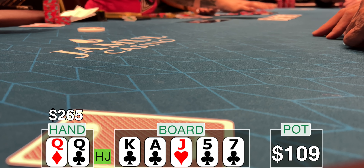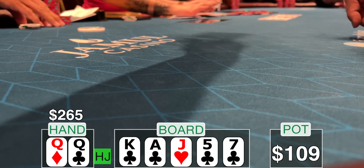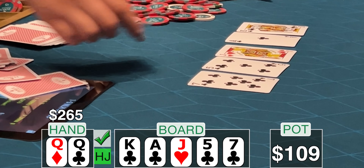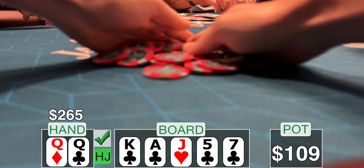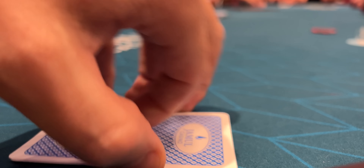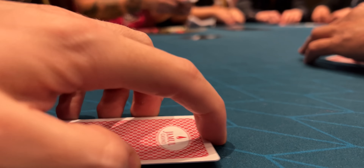The turn comes out the 5 of clubs. It checks through again — I'm just trying to get to the river, get to showdown. If we make it that far, I probably have the best hand. The river is a 7 of clubs, three clubs on the board now. It checks all the way around. I flip up my queens, and sure enough they're good. I had no idea I had the nut flush — in-game I thought the ace was a spade. I better get my eyes checked.